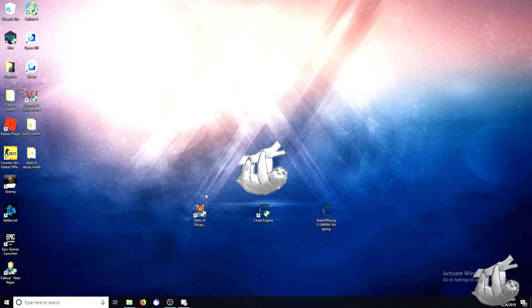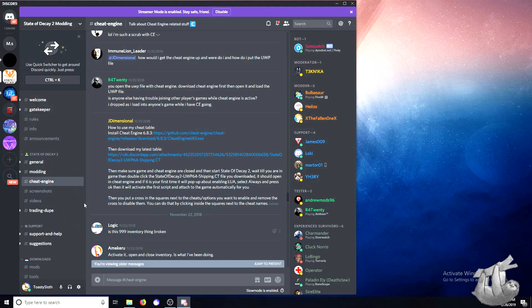Okay guys, so now we're at the desktop, and these three files are all we're going to need to get this mod to work. First being the actual game, second being Cheat Engine — there will be a download link in the description for that — and also a table extension for Cheat Engine.